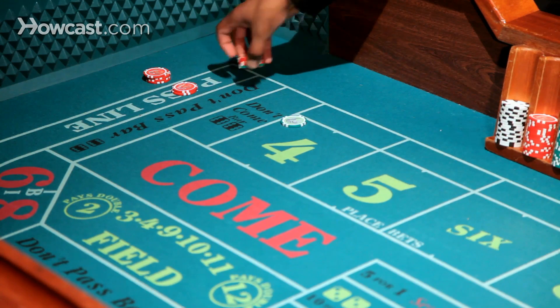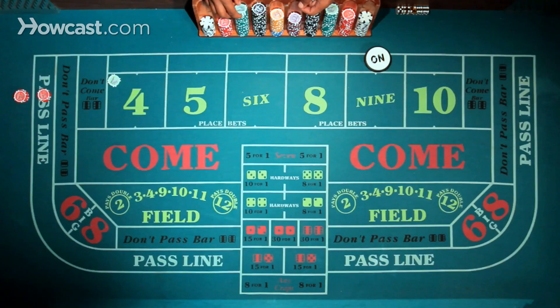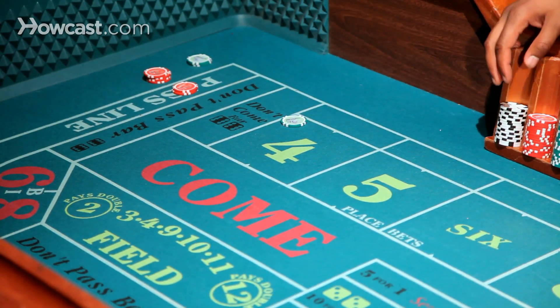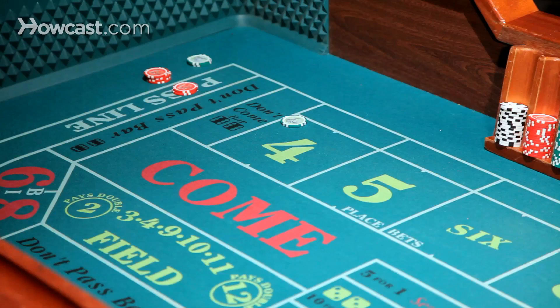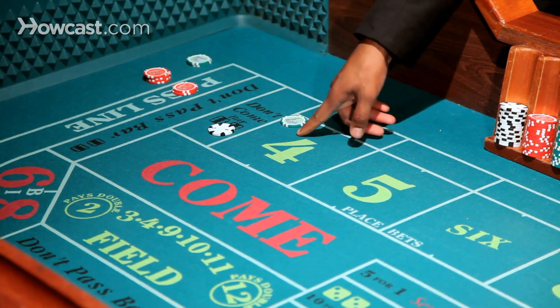But what could happen instead, you can buy the point. If you buy the four, you make a notation to the dealer to buy the four. What will happen then is that when the four comes up, instead of getting paid $45, you'll get paid true odds of $50. The only thing that's going to cost you is a commission or a vig of 5% — that's 5% rounded to the nearest dollar of the money that you bet. So the player would have to throw in $1 to cover the buy bet.